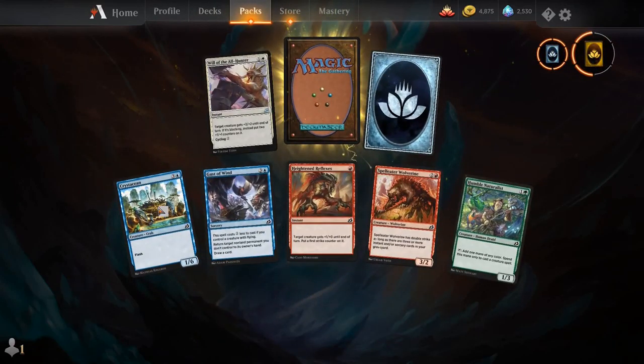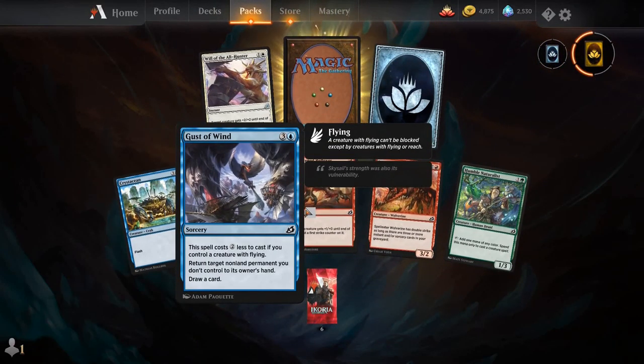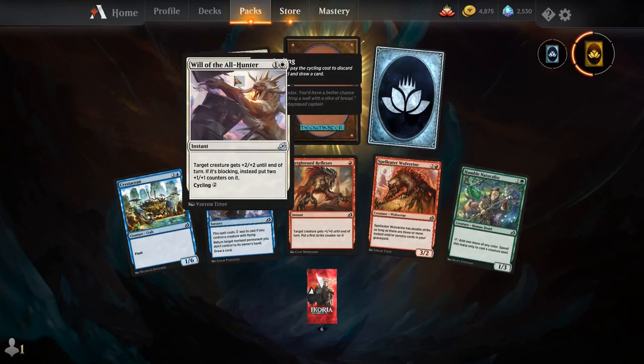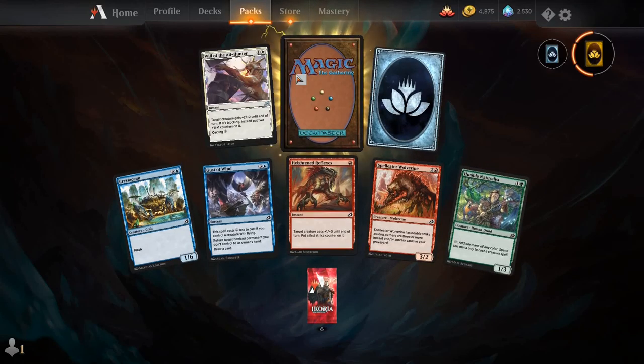Crystallization, Gust of Wind, Heightened Reflexes, Spell Eater Wolverine, Humble Naturalist, Will of the All Hunter, and our rare is Jenara, the Wellspring.